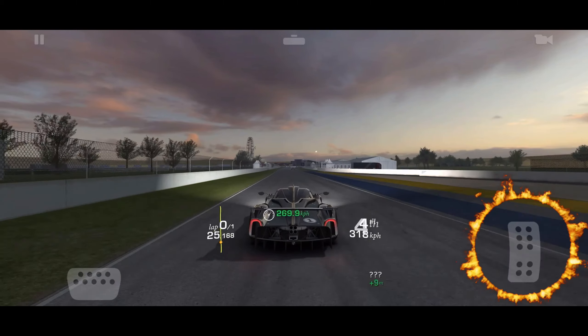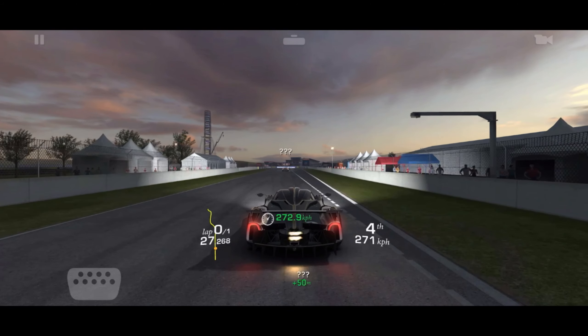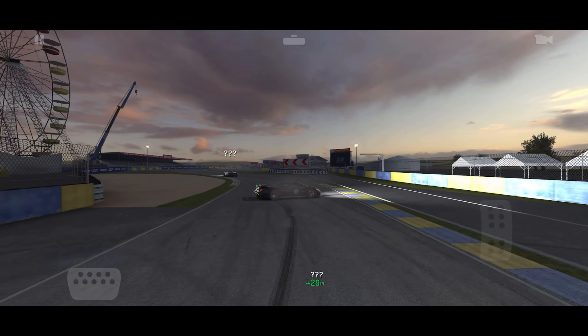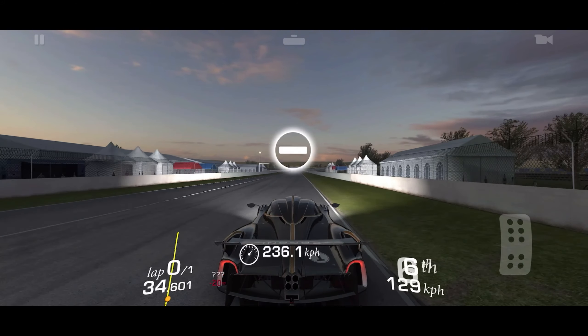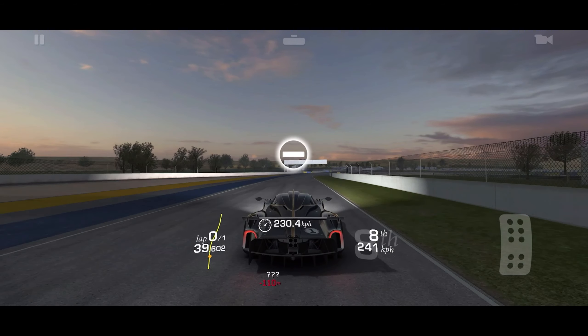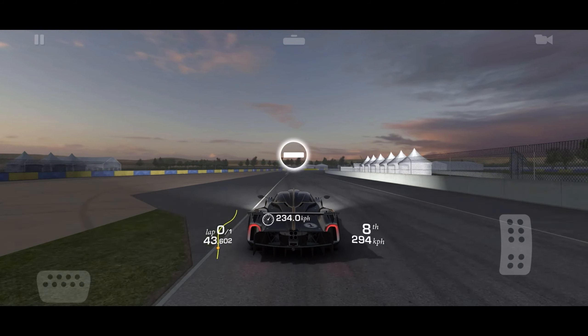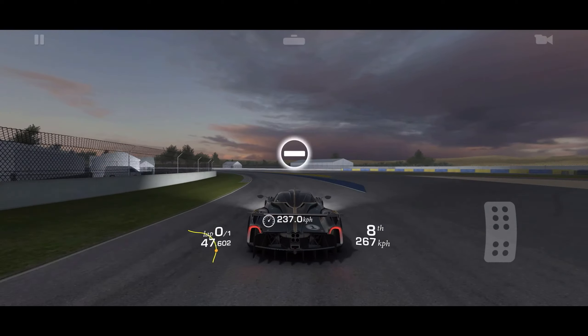Now we're gonna do a little freeze frame coming up here. Look how much speed I have — I could easily finish right now. Why don't I do that? Because that bot up there is the third place bot. If I pass him I'm forced into a podium finish. Anytime you podium you will increase the bot difficulty going forward a little bit. I want to keep it as low as possible, so I'm going the wrong way to keep building average speed.